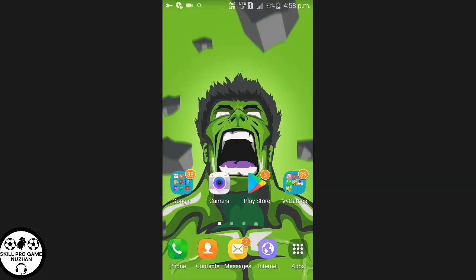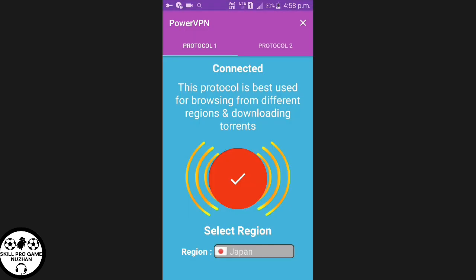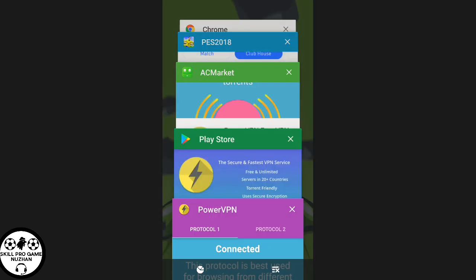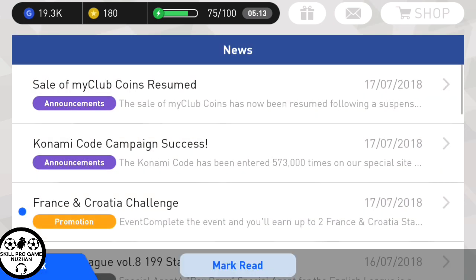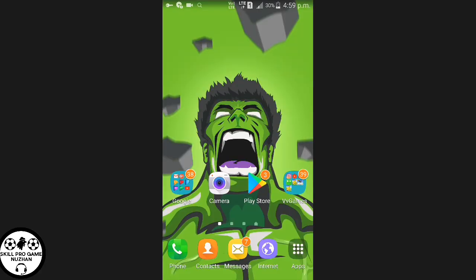Then you have to open it, and you have to select the region. I have already selected Japan here. They will ask something — you have to allow it. Then you have to go to the game, and as you can see I have got this money, so I'm gonna take this on my second account.